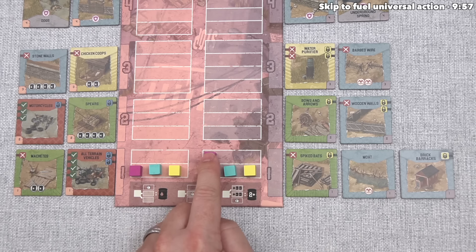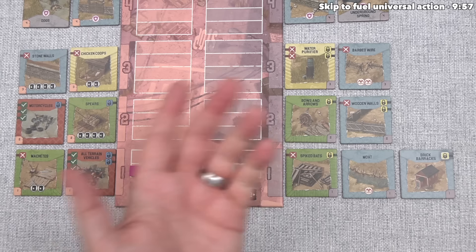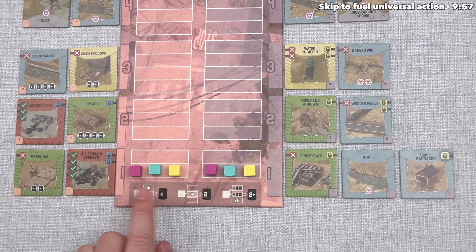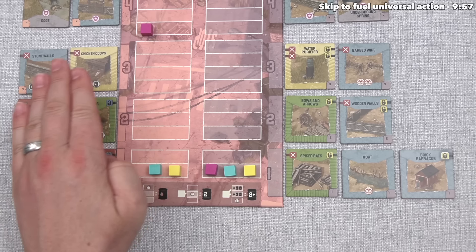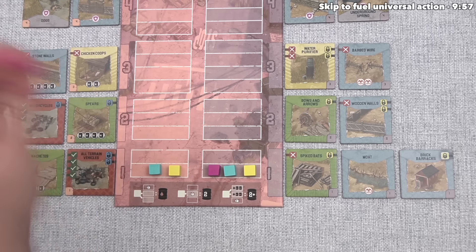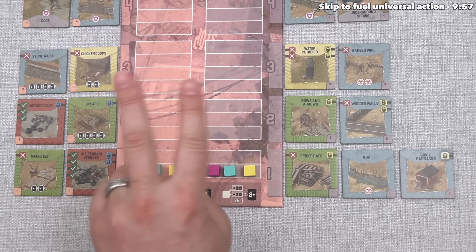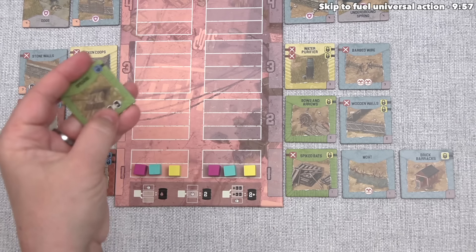Right now we could buy any tiles in the same row for 2 fuel. If we want to buy tiles one row above, it costs 2 plus another 2, so 4 fuel total. Two rows above would cost 6. If we buy a tile below our scavenge token, it only costs 1 fuel no matter where it is. For our first action we gain 2 fuel, giving us 4 fuel total. For our second action we'll buy Spears, which is 1 row above us — that costs 2 plus 2, so 4 fuel, which is why we picked up 2 with our first action.